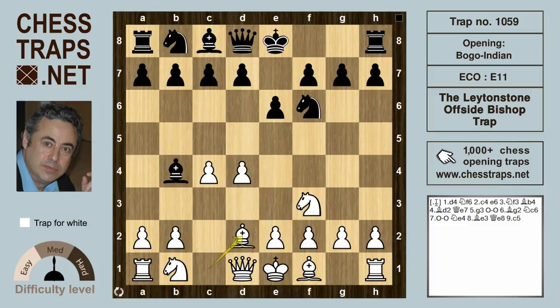After Bd2, there are many decent moves for Black: Qe7, c5, a5, and Bxd2 — they're all decent moves. Let's look at Qe7.